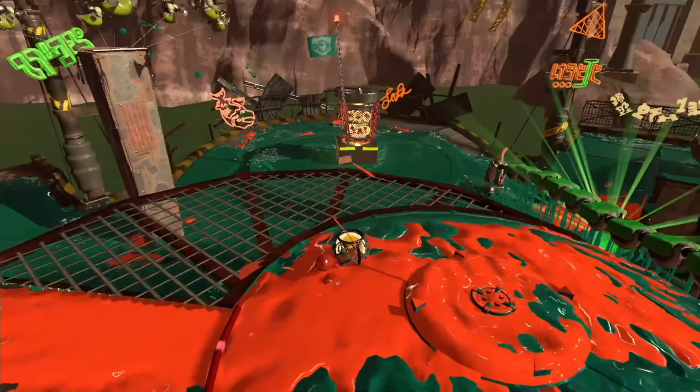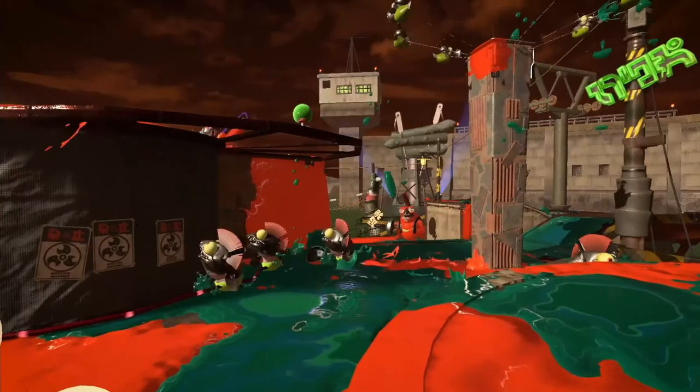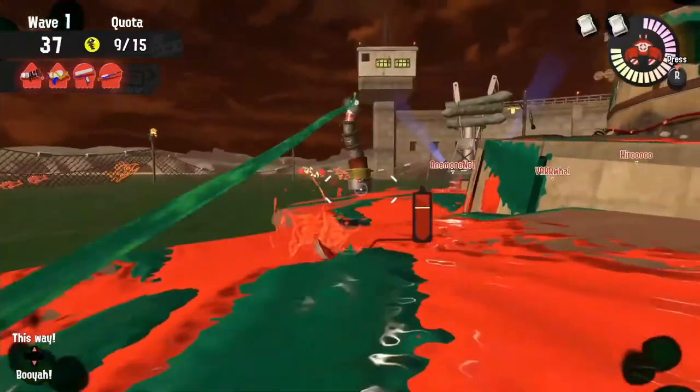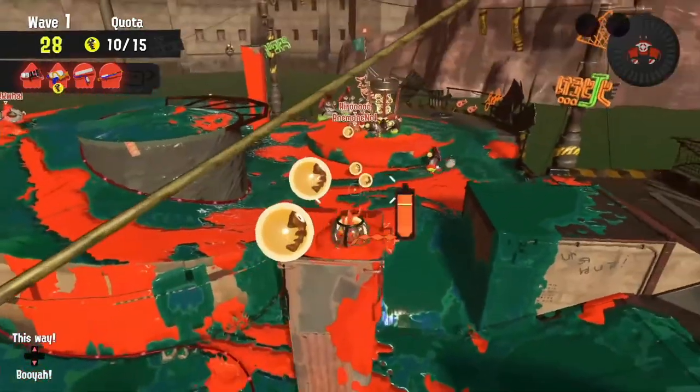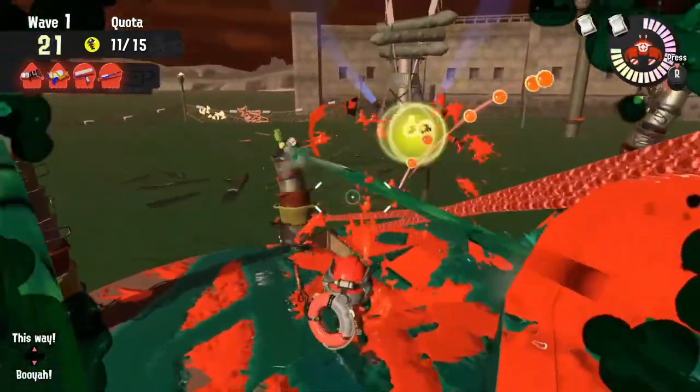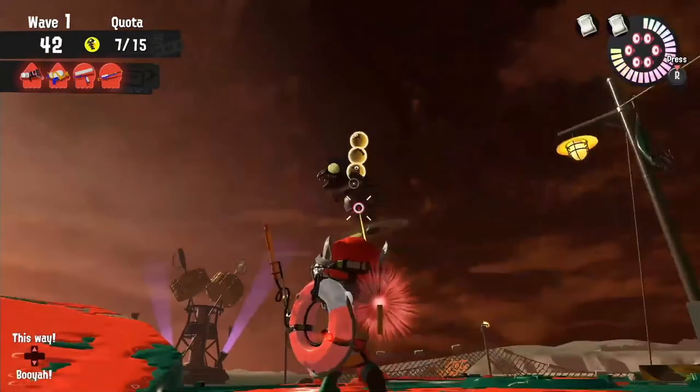You can see throughout the trailer that gusher spots are still present, meaning goldie-seeking gusher waves will probably return, or some type of wave utilizing them. We also get a small snippet showing a Snatcher flying away with three eggs instead of its usual one, indicating they'll be way more annoying, that eggs will be in higher supply, and that we'll have to watch the skies even more during Salmon Run.